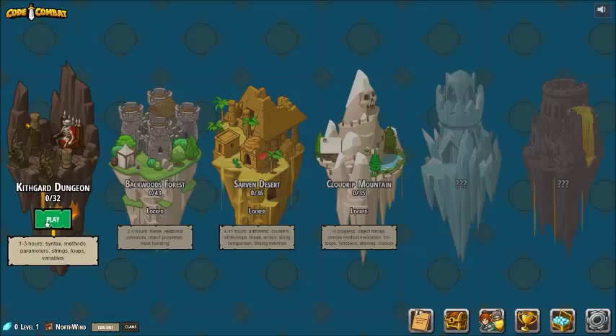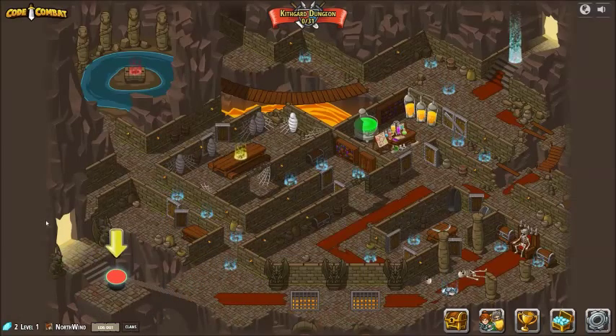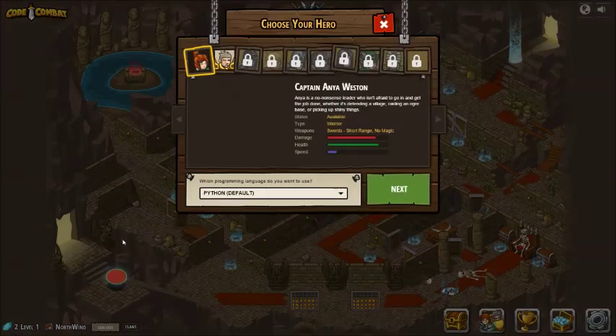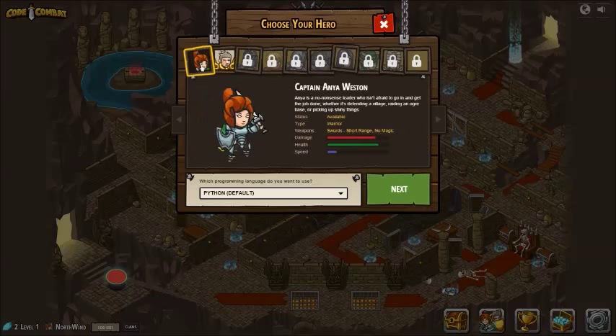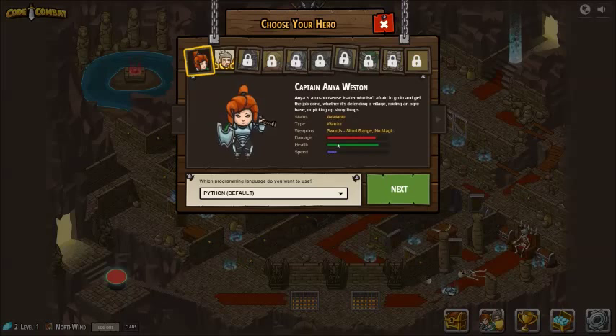So let's get started here. It looks like we're going to be selecting a level - we're going to start with the first level. Now this game, we've got two different characters: Captain Anya Weston and Sir Theron Thunderfist. I think we're going to stick with Captain Anya Weston. She is 6 meters per second, a little bit faster. This guy is also 6 meters - he's got a lot of health, a lot of damage. Death and destruction! Looks like it's about the same. We're going to go with her - she's a no-nonsense leader.